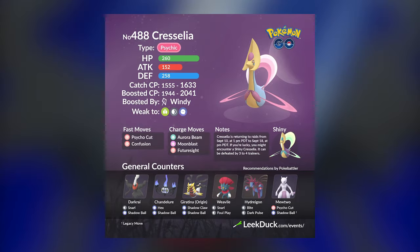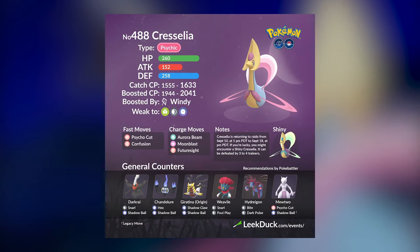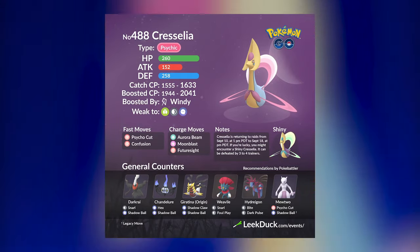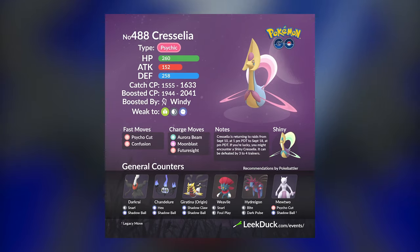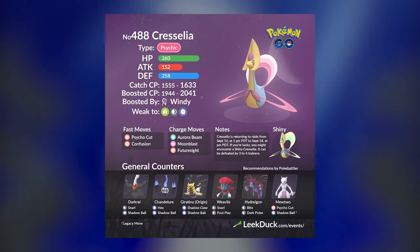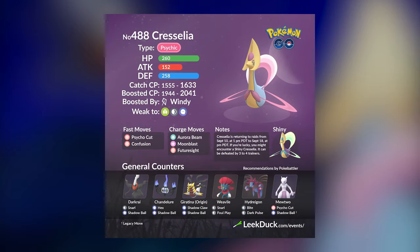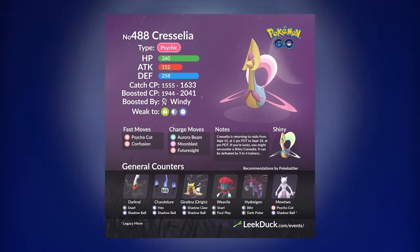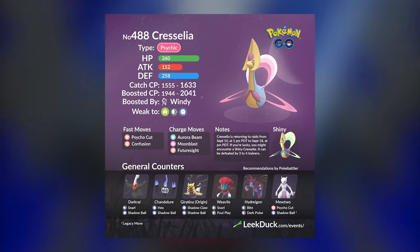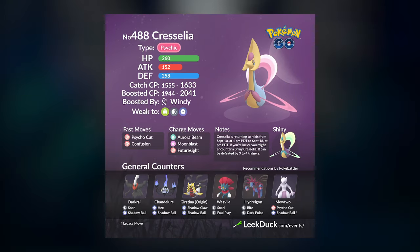With every one of these Raid Guide videos, you will want to have the most ideal scenario going up against this boss. If you want to successfully trio this Pokémon, make sure you are at least level 35 and have at least one player that is level 40. All of the Pokémon you bring should be maxed out. Weather Boosts and Friendship Bonuses will always go a long way. The ideal weather boost going up against this boss is Foggy Weather, which is a pretty rare weather boost, so do not rely on weather boosts for this Pokémon specifically. Utilize the Friendship Bonus and any Mega Evolution bonus you can muster.